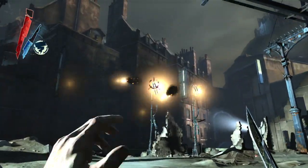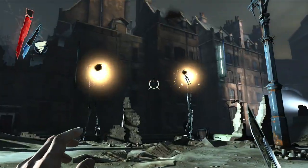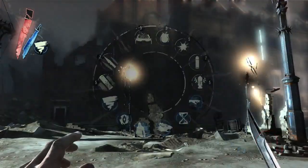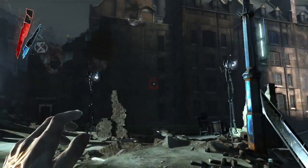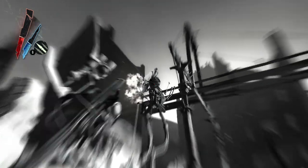Here we are using Wind Blast to bounce back the arrows at the Tallboys. Using Wind Blast to knock the Tallboys' phosphorescent arrows back at them is another combination of game mechanics that we did not plan for, but players found it quite fun, so we made some small changes to help support it.